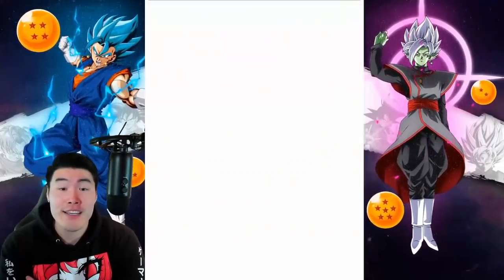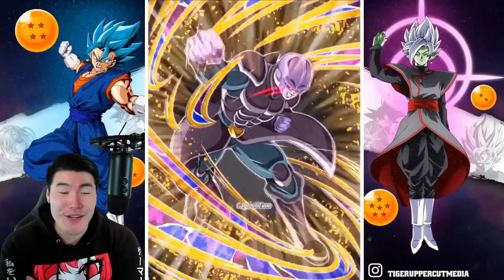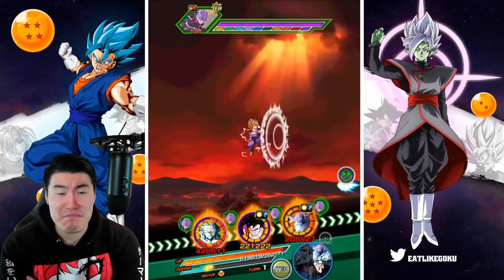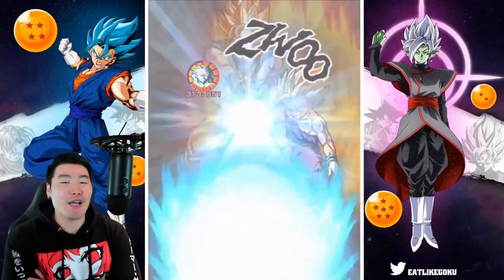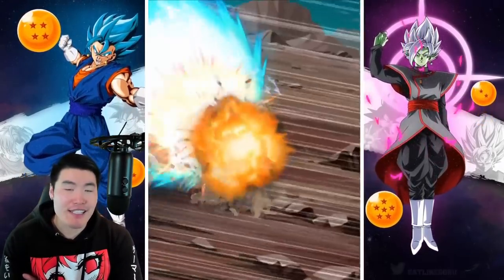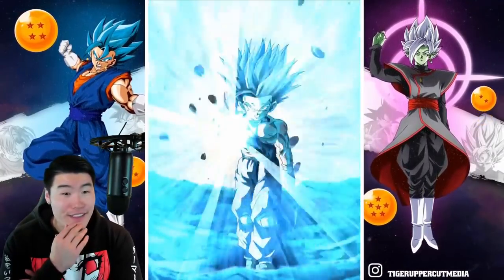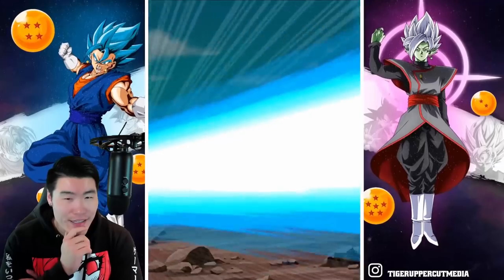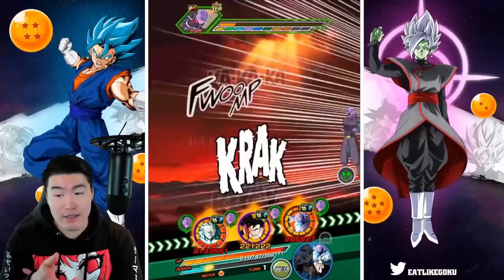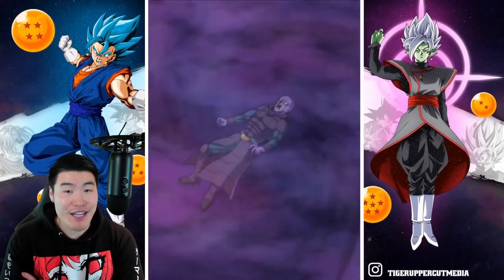This is level 30. Gohan's probably gonna take a lot of damage here. Never mind — INT LR Gohan gets quite a bit of defense after he supers. I was thinking he doesn't have a lot of defense right now, but then again we are in the effective category with type advantage as well. So I guess it makes sense that we didn't take that much damage.